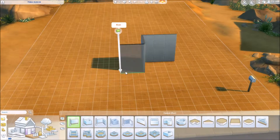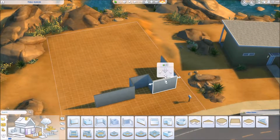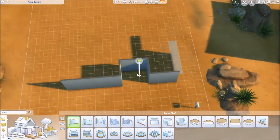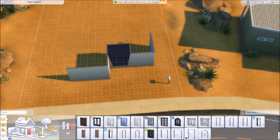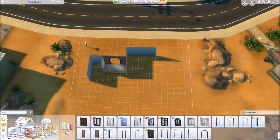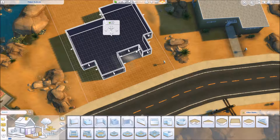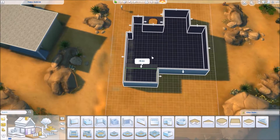Hello everybody, it is Forever Sims, welcome back to my channel and welcome to another speed build. Today I am doing a really small family home. I have titled it 'Oasis Family Starter' and it is in Oasis Springs. It is two bedrooms, one bathroom — super cute, I'm really really happy with the way it turned out.